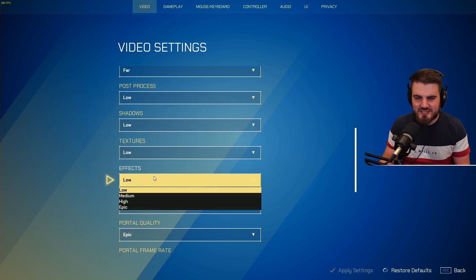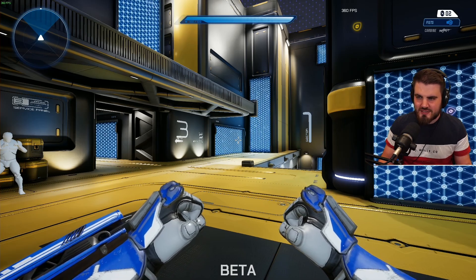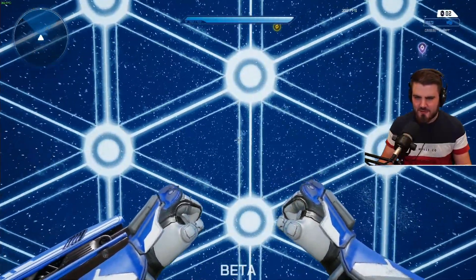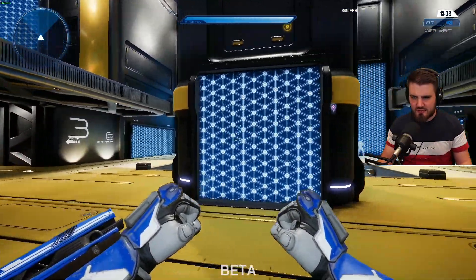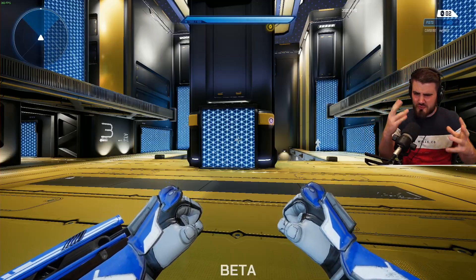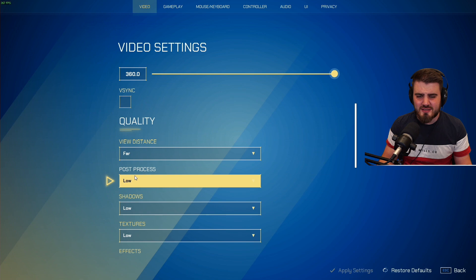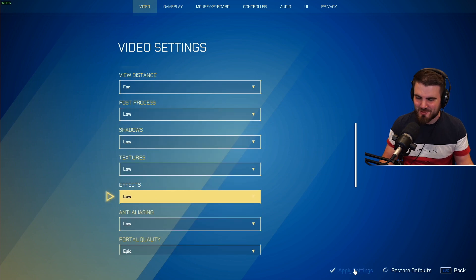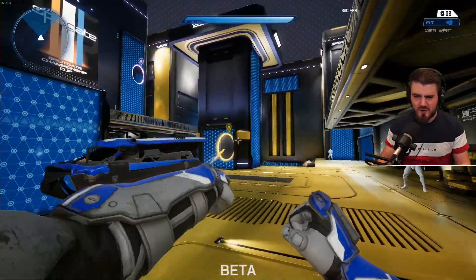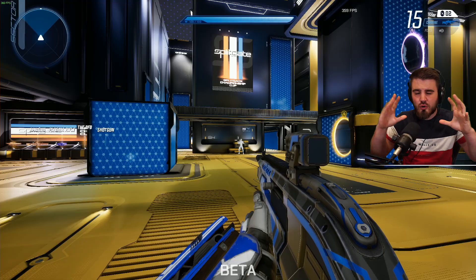Effects: I didn't really figure out what this did until I took a step back. Let me put this on epic. The main thing I see the effects setting do is add this starry effect to the back of portal walls. It's a really weird effect — as you move around there are all these lines going across the walls, and it's horrible. It's kind of meant to look cool but it's very distracting. So once again, put it on low, because it gets rid of that background and you can see the portal walls far better — far less visual clutter when you're aiming at a target.